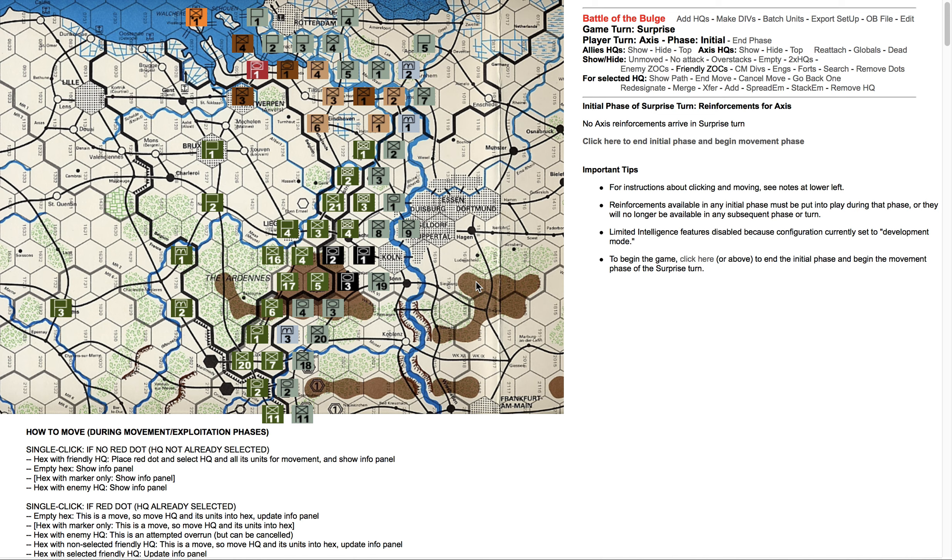It's very much a limited intelligence game, but right now I have developer mode turned on, so we'll see a lot of information, including some data diagnostics that will never be visible to either player. Players only get to see things according to what the game situation is. Right now, for example, we start out in the initial phase of the Axis surprise turn, and the Axis player would not even be able to see the fact that there are some allied units behind the lines here.